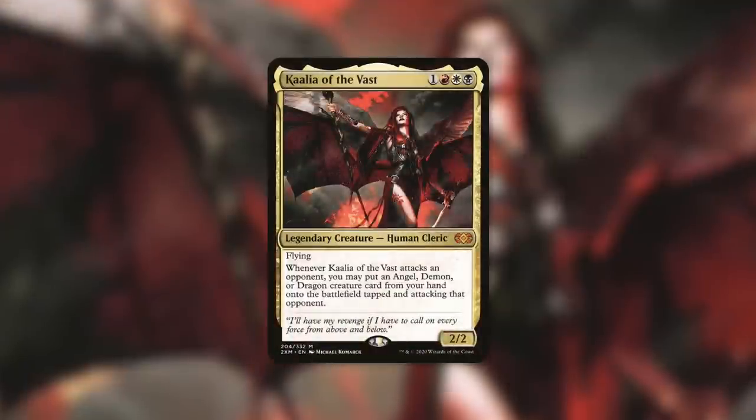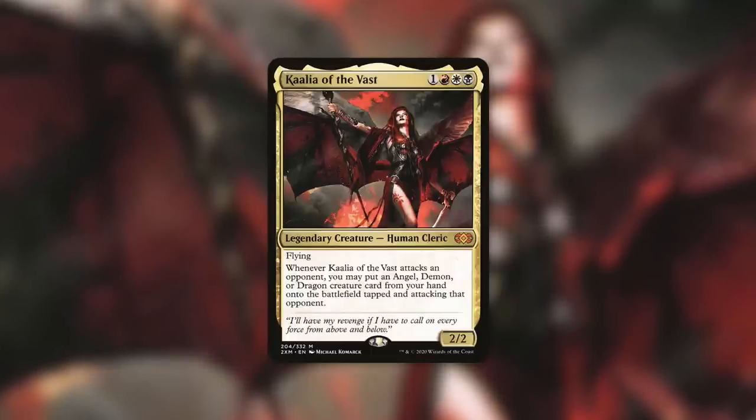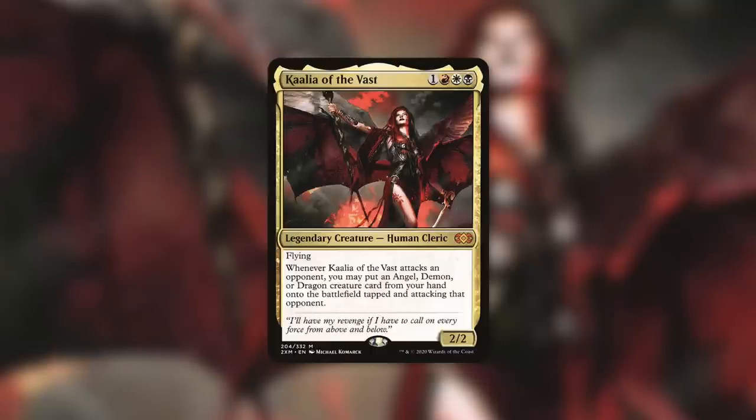How about a Demon tribal deck built around Kaalia of the Vast? She has: whenever she attacks an opponent, you may put an Angel, Demon, or Dragon creature card from your hand onto the battlefield tapped and attacking that opponent. Kaalia can definitely benefit from similar things — she can get your Demon out for free, which is lovely, and she also benefits from extra combat spells, so you can utilize those to benefit from her trigger and from Baler's trigger as well.